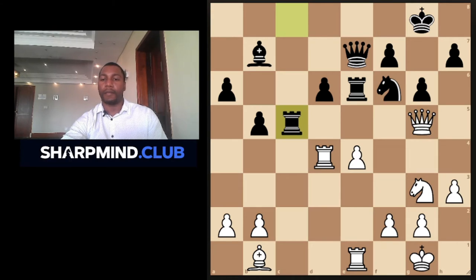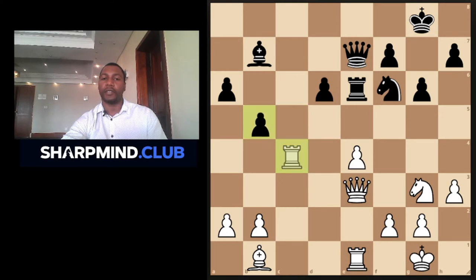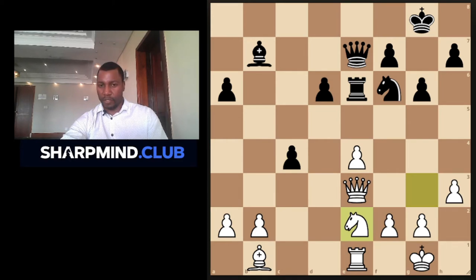Black plays Rook c5 — that's a big piece. White goes Queen e3, again focusing on the big pieces. Rook to c4 offering an exchange, okay White accepts. Knight to e2. Now that pawn on e4 looks poisonous to me. I think if Black was to capture it with either the Knight or the Bishop, it would result in material loss for Black. For example, Bishop captures, Knight attacking the Rook...